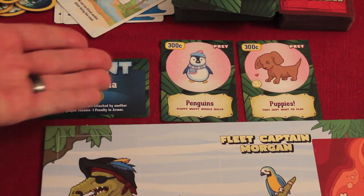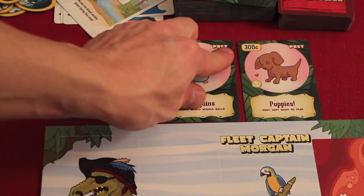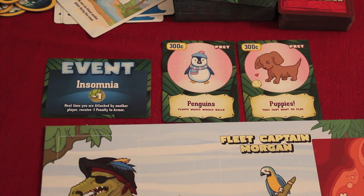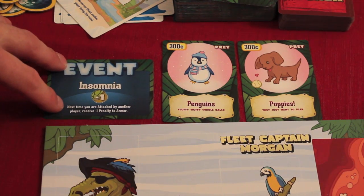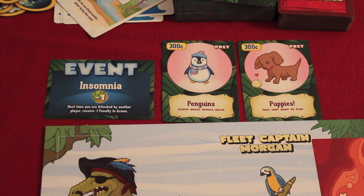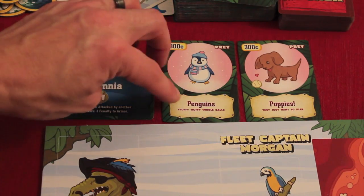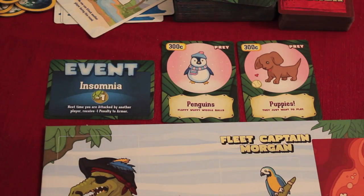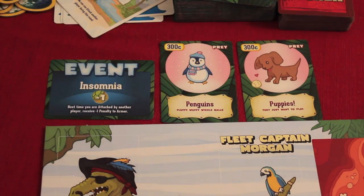I've dealt three jungle cards because my speed was three. Jungle cards can be one of three things: prey, event cards, or predator cards. In this case we got prey and an event. The event is insomnia — I get minus one defense next time I'm attacked. And the prey cards are so cute: penguins — fluffy, muffy, whittle balls; puppies that just want to play. Each prey card shows how many calories you get when you eat them.